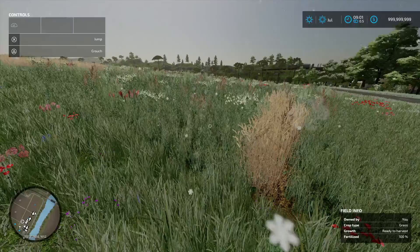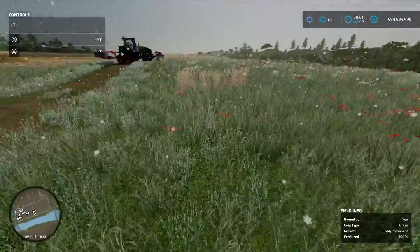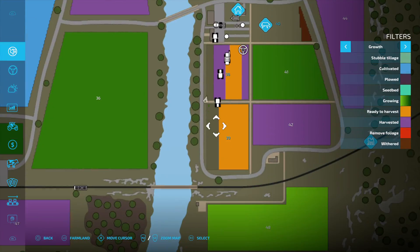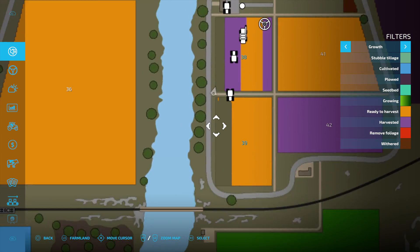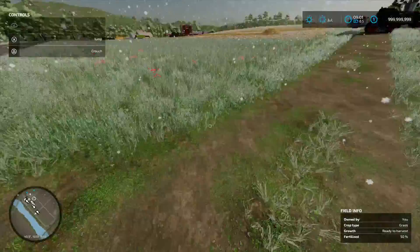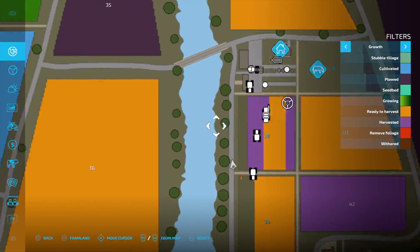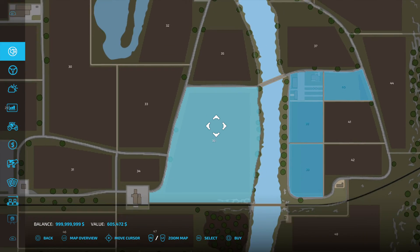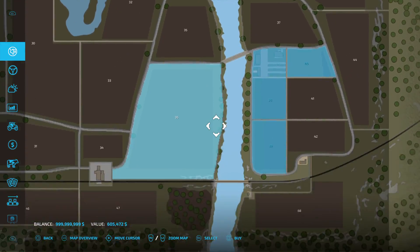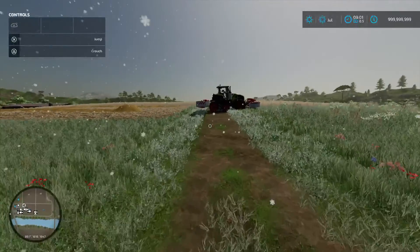First things first, go ahead and find yourself, buy yourself, or grow yourself a field or an area with grass. You can plant your own in the field — I have planted my own as you can see here. You can also find grass on the sides of roads or wherever. If you own property, like if I bought the property over here, I could get all the grass inside the blue area. There are a couple different ways to get it, but I just went ahead and grew mine myself.